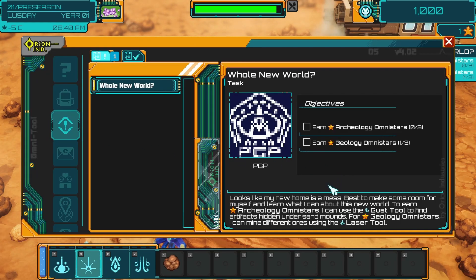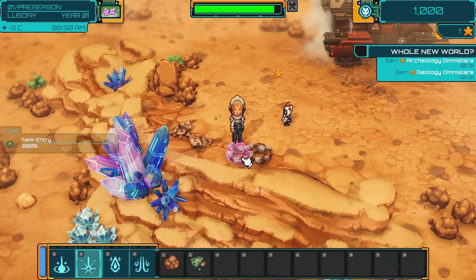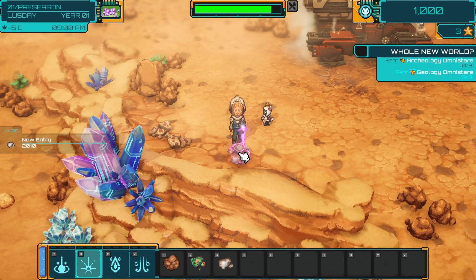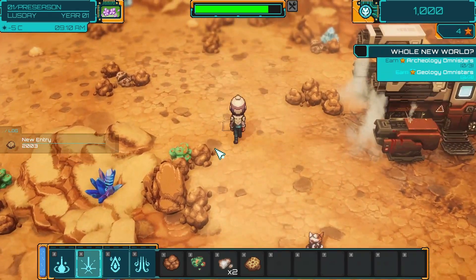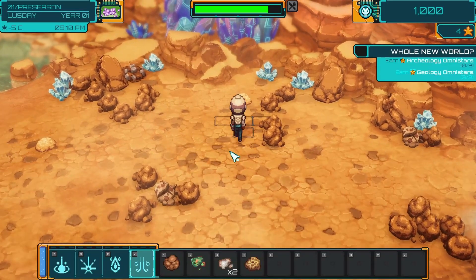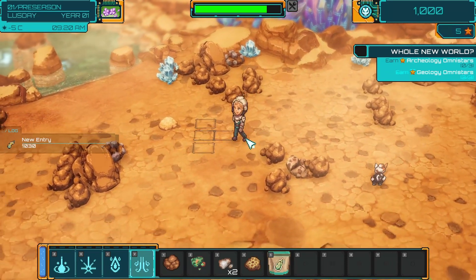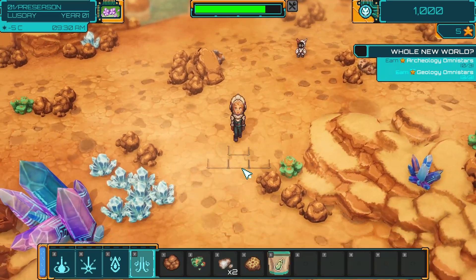New task: earn archaeology Omnistars and earn geology Omnistars. Is that lasering it? And then gust. What's that? Milk root seed. We didn't get anything. Okay, that's fine.